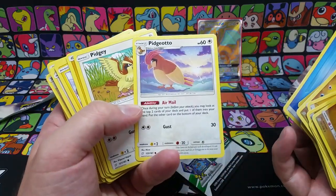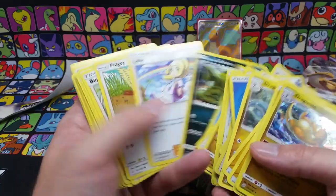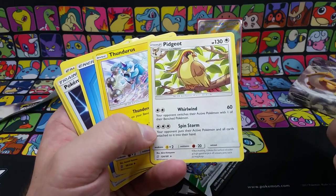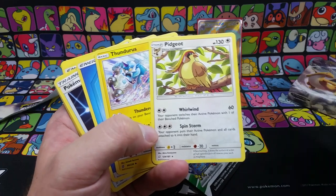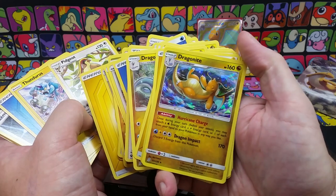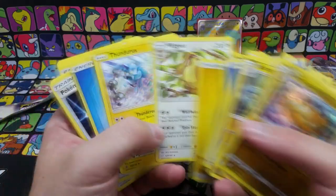This is the one you'd actually prefer to have on the bench, and then after you're done or you need to attack, you'd get it to its final stage and could do Spinning Storm — your opponent's active Pokemon, all cards go into their hand. That can really reset them. This is a stage two, it has a couple parts to it, you need a bunch of energy. You can just reset that — that is very good.